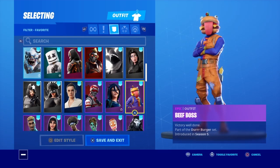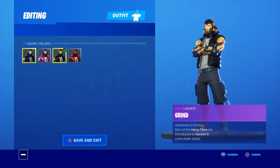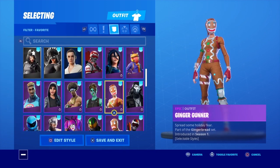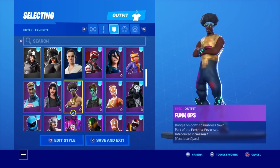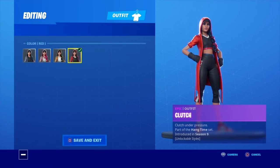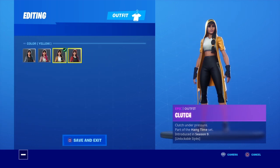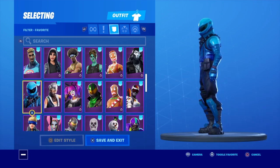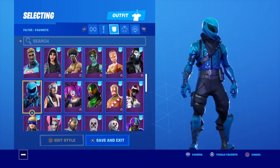Alpine Ace Canada, Astra with two styles — I like this one more, I just had it on the other one. Beef Boss, Grind with four different styles. Ginger Gunner, Ghoul Trooper, Funk Ops, Clutch with four styles.